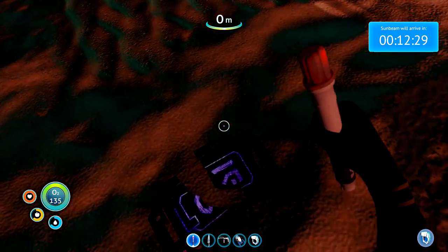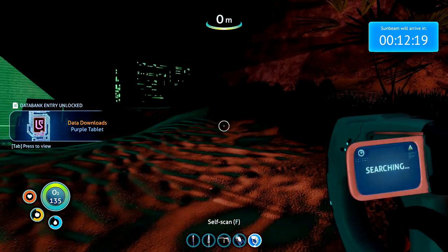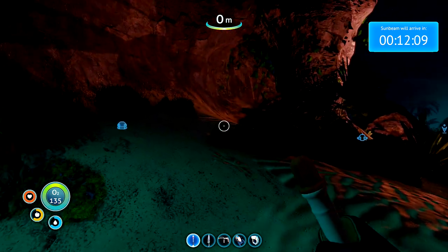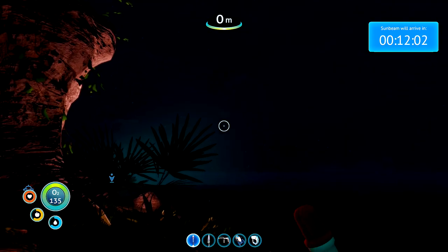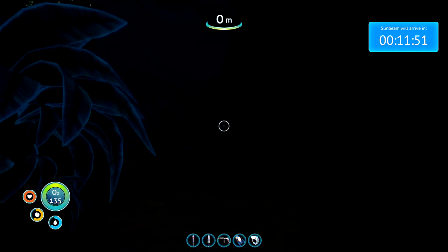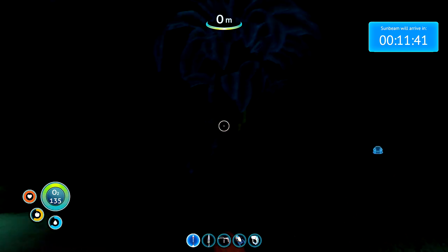It looks like another fragment — one of the keys we found before, or the purple tablet. Okay, scan that. So we've got a force field up. Now we could insert the tablet, but we've got 12 minutes until the Sunbeam gets here so we don't want to miss that. I might just have a little look around the island and see if we can find any materials. We do need some diamond to craft the laser cutter — that's kind of what's held us back getting into some of these wrecks. And here's a purple tablet, so we can get into the alien base, but we'll just hold off.